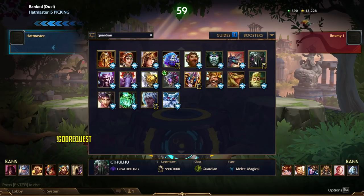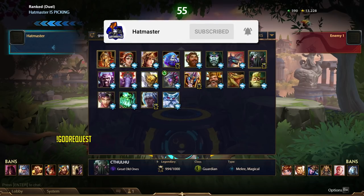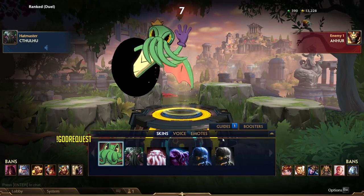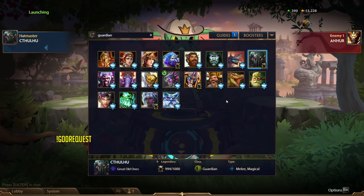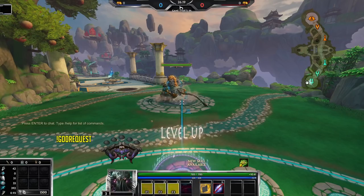Hey everybody, today we're gonna be playing some Cthulhu. If you look at my guardians, I have one, two, three, four guardians that aren't diamond and they're all getting really close. I need to get them diamond because on all my guardians combined I have way too many worshipers but they're not evenly spread out. Ymir has almost 20,000 worshipers, but I'm pretty much one game away from getting Cthulhu diamond. If I win this game I get him diamond for sure, if not I might have to play him one more time.